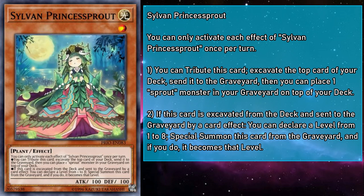Sylvan Princess Sprout is a level 1 light monster with 100 attack and defense, and they work a little differently than the rest of their contemporaries. While on the field, you tribute them to mulch 1 card and send it to the grave whether it's a plant monster or not. Then you can place a sprout monster from your grave on top of your deck, which can include itself, effectively setting them up to be mulched. And if Princess Sprout is mulched, you can declare a level between 1 and 8, special summon Princess Sprout from your grave, and it becomes the declared level. So you can either set up Cherub Sprout to summon level 1 plants, or set up Princess Sprout to make the perfect Xyz material. Call this game plan the Princess Bride, because I'm married to it.